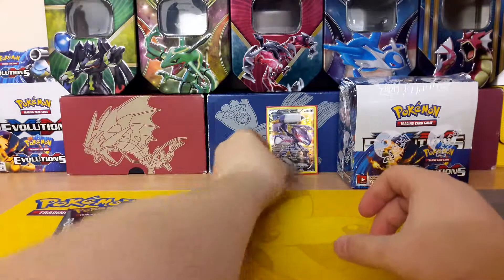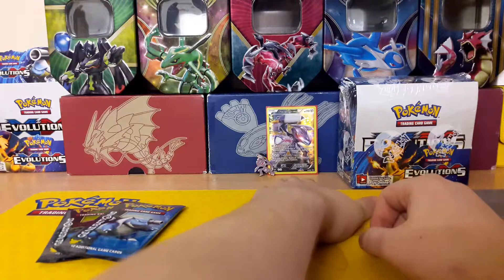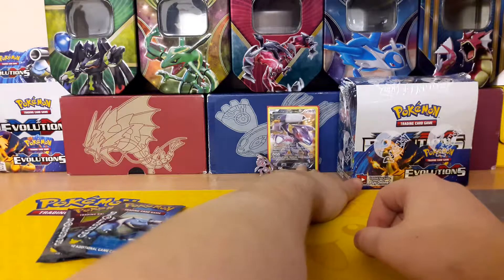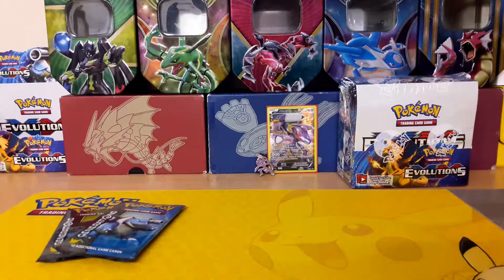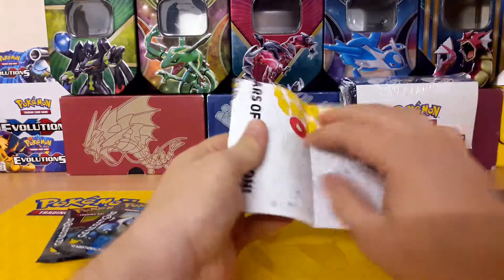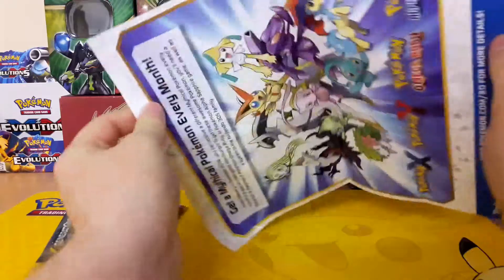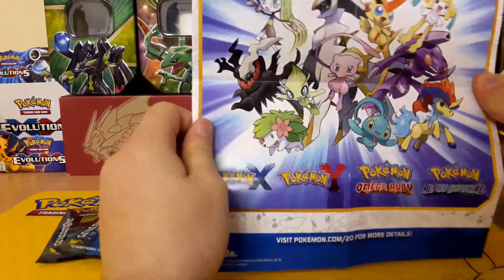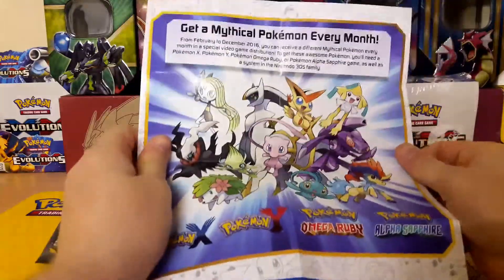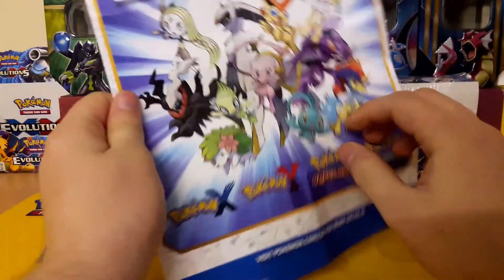The pin looks awesome as well — see, that looks really cool. Also, with these boxes, you get one of these Generations inserts, where you get a nice little poster thing on the back. You get a sort of poster showing all the mythical Pokémon.